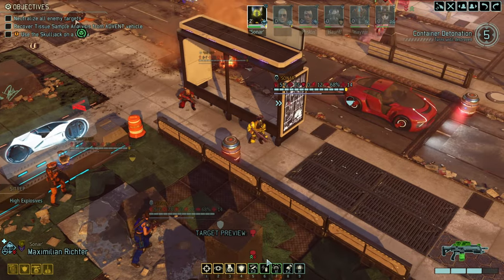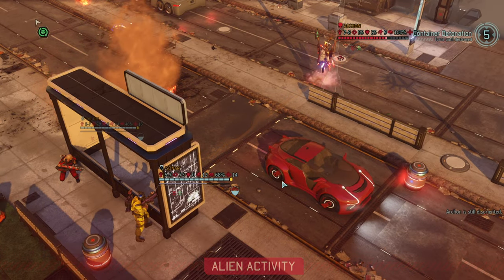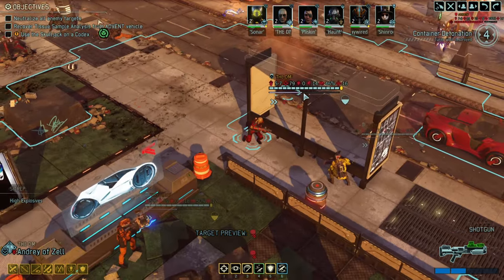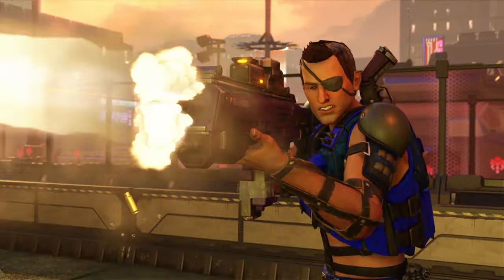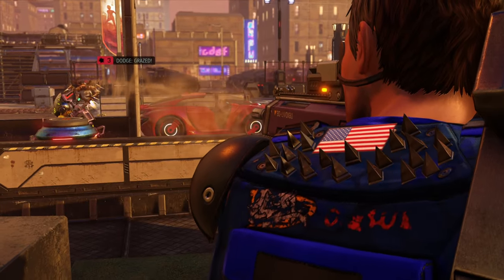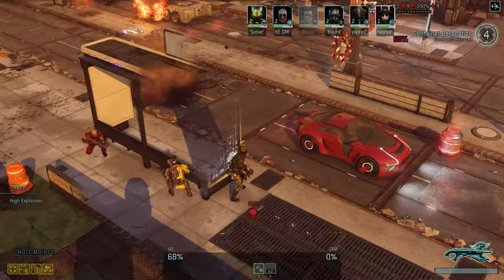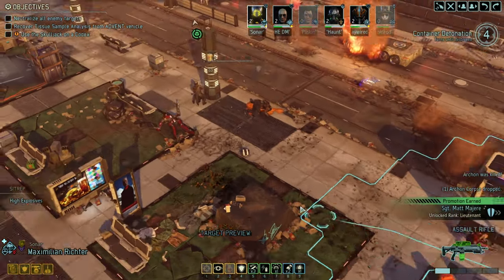We're just going to suppress him, playing it efficient. Let's move here just in case he does Blazing Pinions despite being suppressed and disoriented — those stack, so he has very little potential to hit anyone, about five percent. He took the shot anyway, but what was he supposed to do? Free reload and let's continue to blast him. Chainrod moves up and gets the kill — ten points of damage. Earned his promotion.